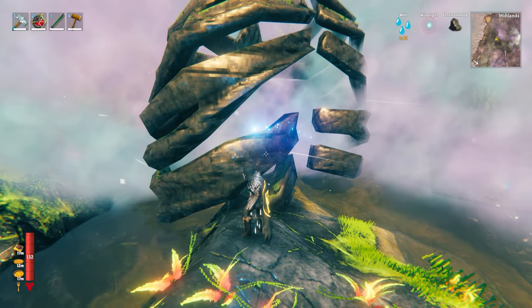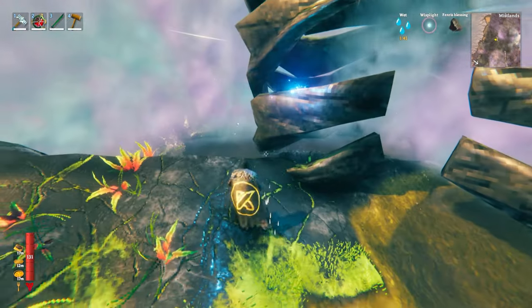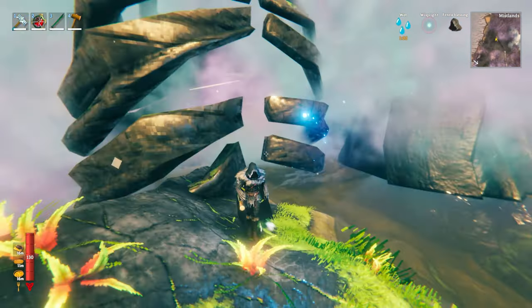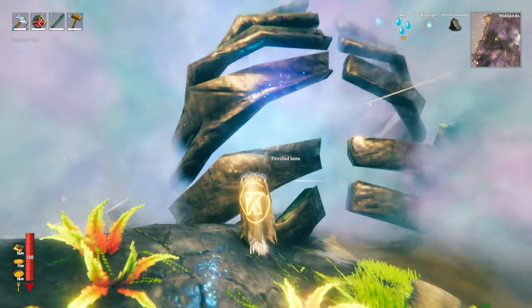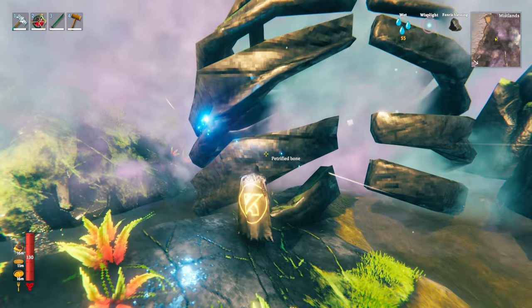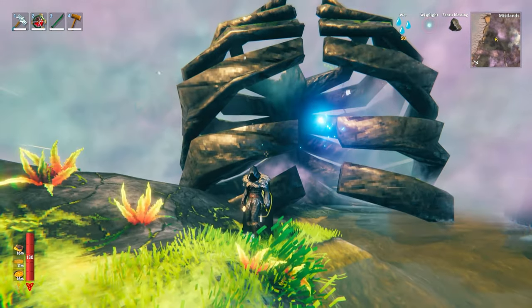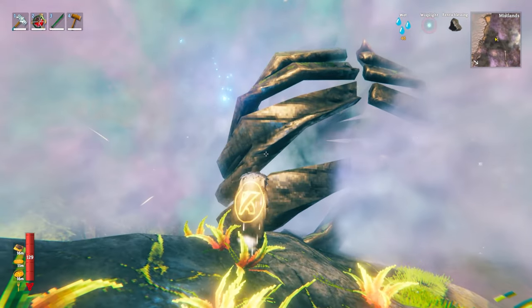Do look out for petrified bone in the game — these right here are in the shape of a ribcage. If there's a ribcage, it means there is a skull nearby. I have to say, I've never seen the ribcage vertical like this; it's always been horizontal for me in the game, and the skull has been at the end of that horizontal structure. So this is new to me. By taking out this petrified bone, you can get yourself more black marble. But the skull is more important, and I'll show you why that is in a second.